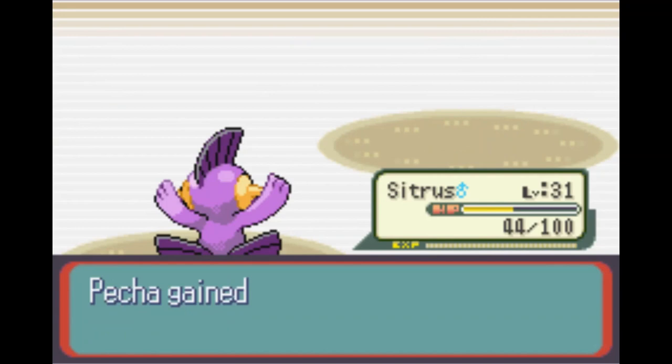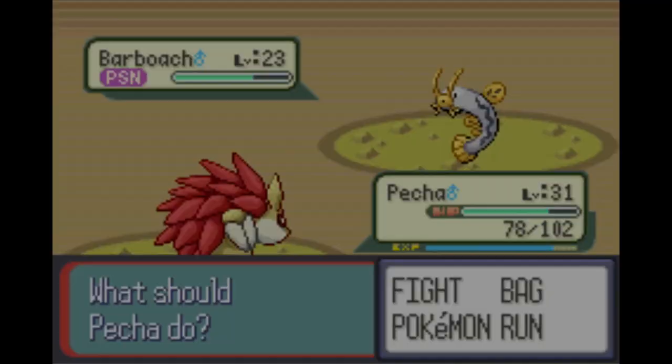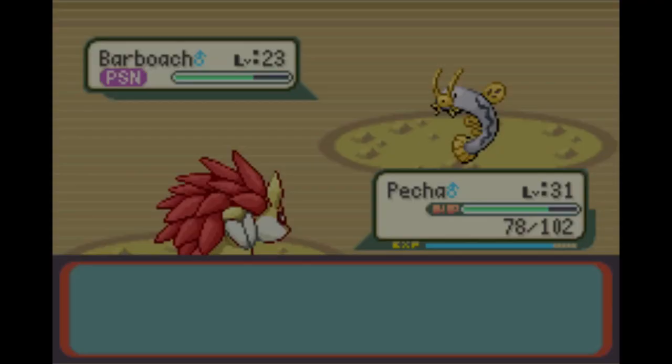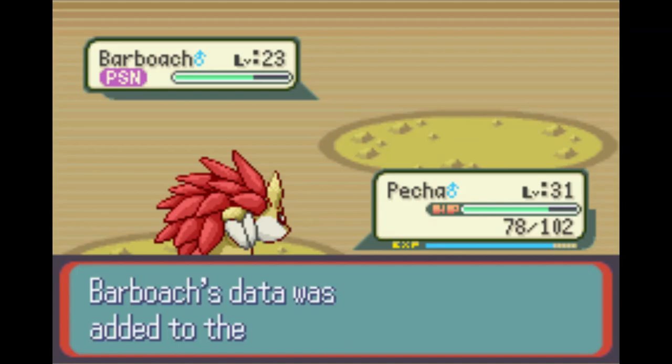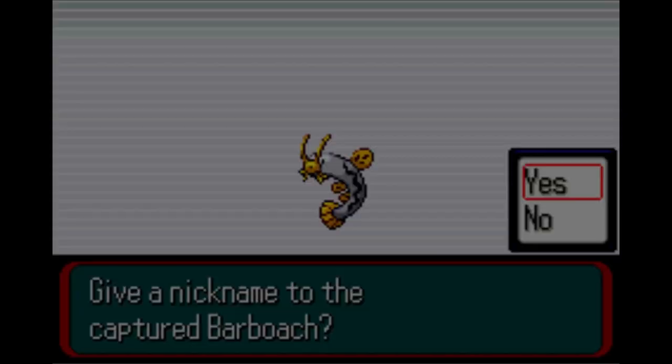Now it's time to double back all the way to Meteor Falls with the Good Rod and secure ourselves a Barboach. We want to get that Whiscash in there, so we basically have two Water-Ground types, which can be really strong for the rest of this run. Secure it and add the 6th member to the team.